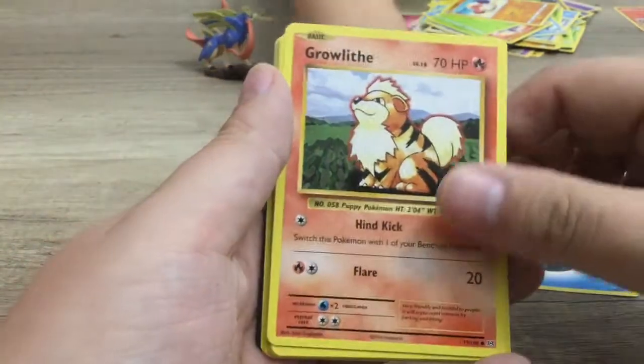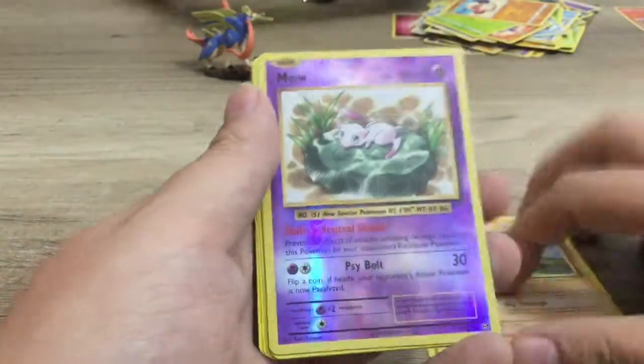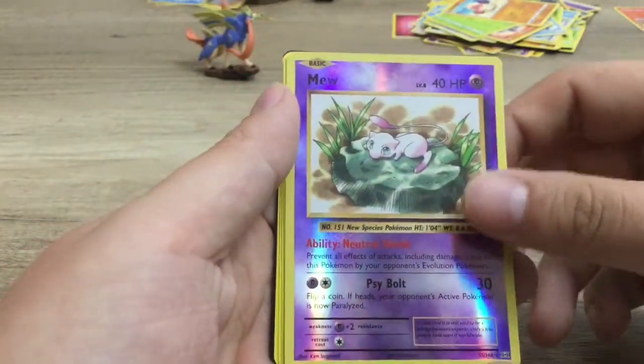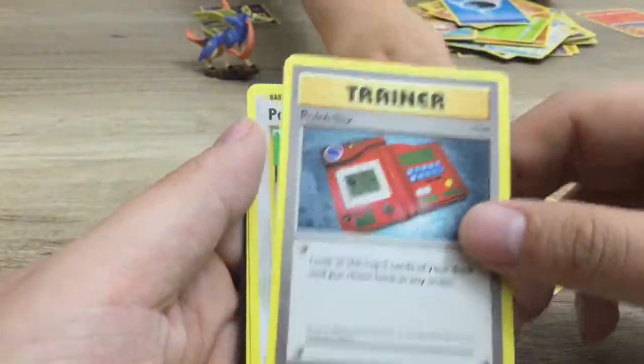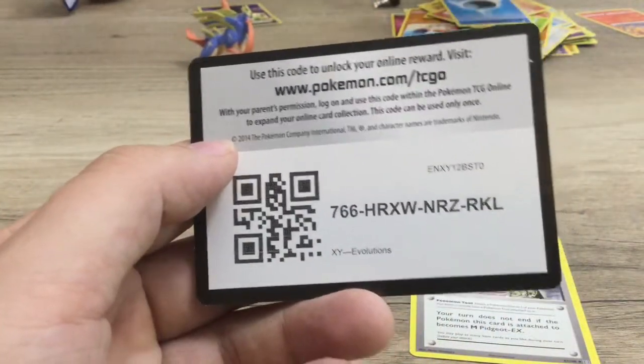We got a Water Energy, a Growlithe, Muchop, Voltorb, Diglett, a Reverse Holographic Mew — that is very awesome — and then a Holographic Machamp, a Pokédex, Porygon, Pidgeot, and Spirit Link. That's our XY Evolutions.